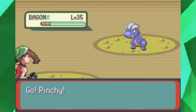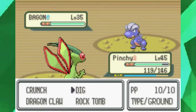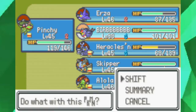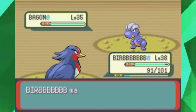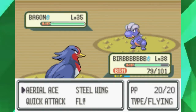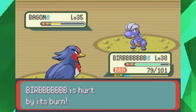This is Bagon — a particularly special Pokémon. You would think it could be weak starting off — it's a Dragon-type and one of the few Dragon-types you're gonna encounter in this game. But get it to Shelgon and it's better. Get it to level 50 and you have the almighty Salamence.